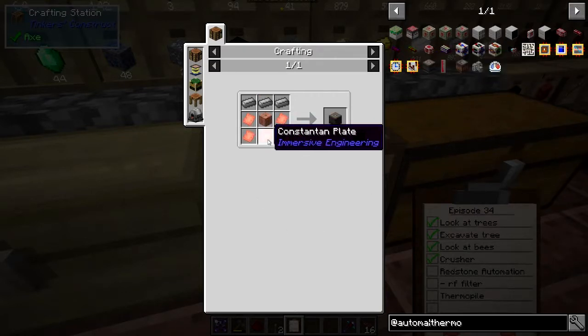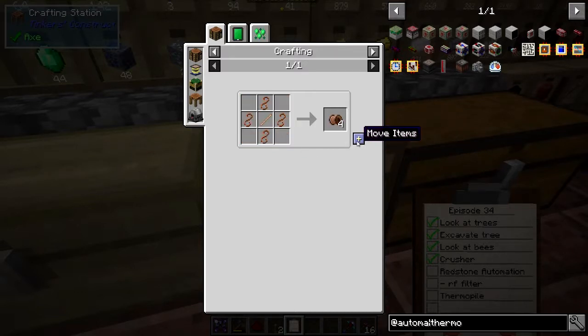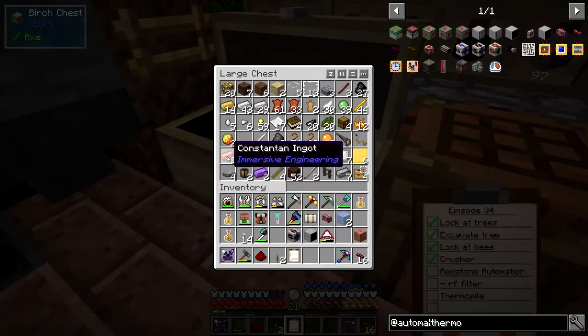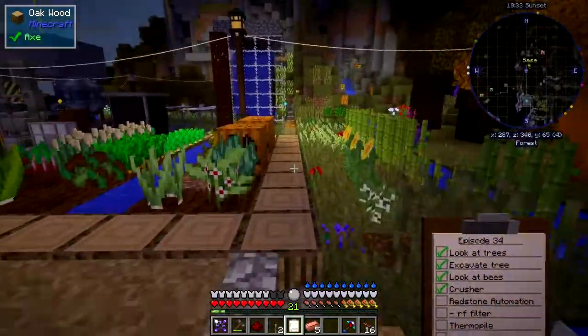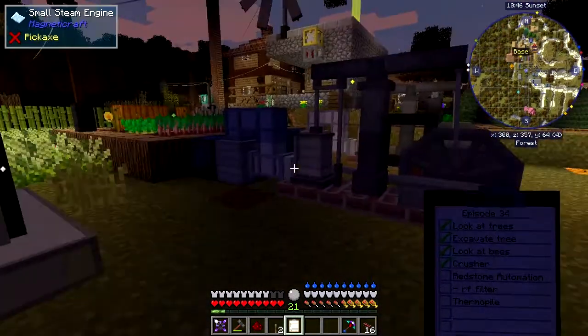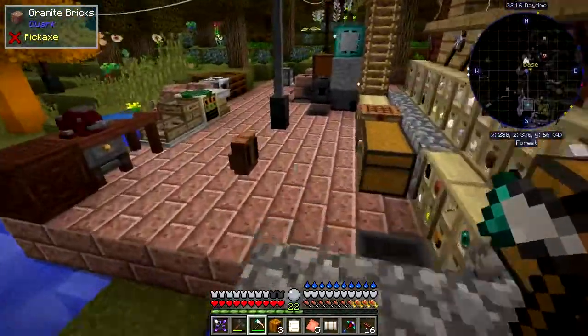We're going to make the constantan into plates. I've got some steel ingots. I'll put those in there and they should come back as plates - they should get hammered. I'll come back in a few seconds when everything's been made. Right, everything's been made. Now that's what constantan looks like. So now we can actually make the thermoelectric generator - let's do it straight away. What I want to do is to measure the power that comes out of it. We've got some ice and we've got some lava - I think I've got a bucket of lava.